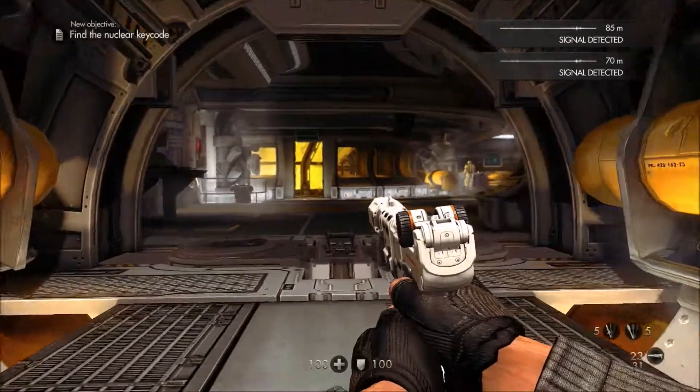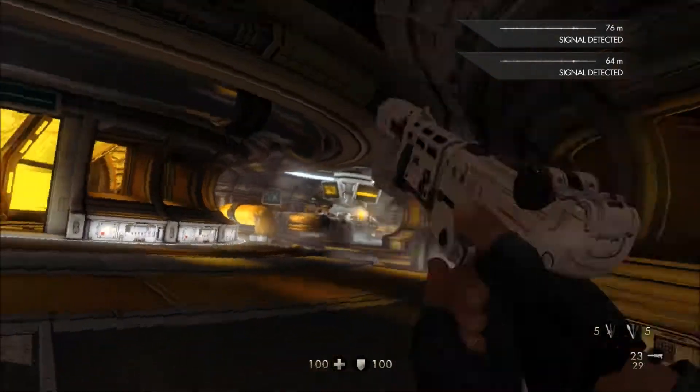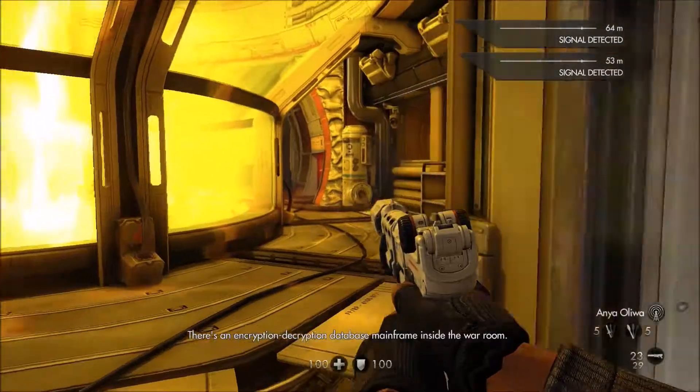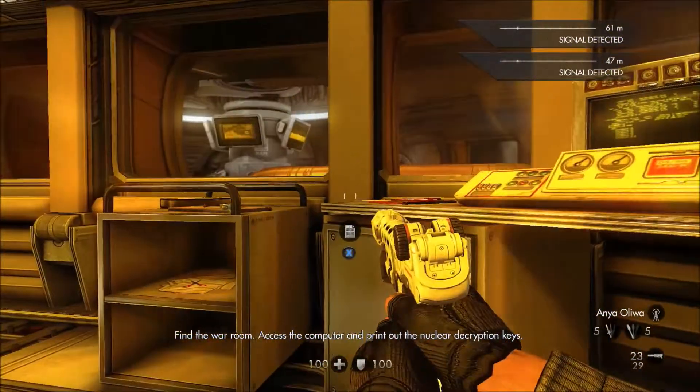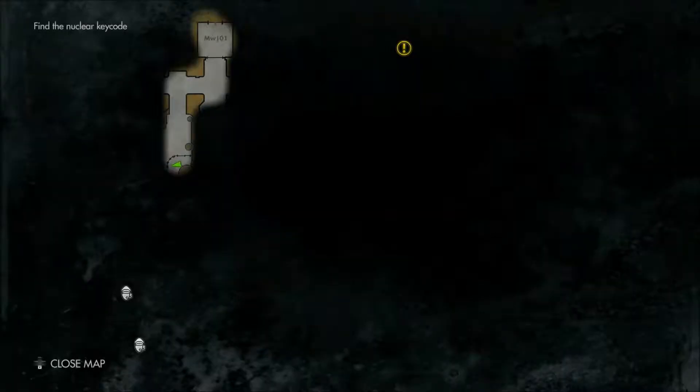As soon as you complete the cutting-off-the-shard-of-your-arm cutscene, we're going to come immediately forward and take an immediate right into this room — we're going to have to go here anyway to avoid the heavy. Once we do, on this desk is our next Enigma code.